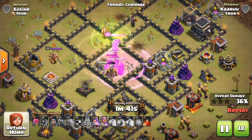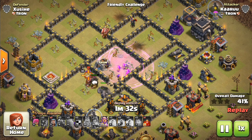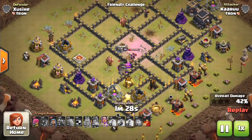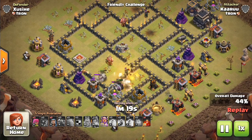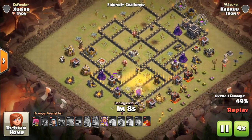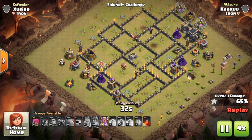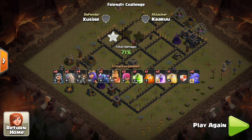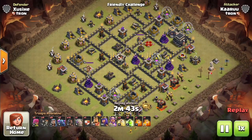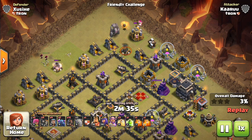Keep in mind you don't want to use a GoWipe Mass P.E.K.K.A. attack like this. I wanted to show this one first because it's something people might think to do — put down some Golems, some P.E.K.K.A.s, throw your heroes in, a bunch of Wizards. Also, don't worry about the Grand Warden I have as a Town Hall 9 somehow — it's just the mysteries of the developer build. The P.E.K.K.A.s are good at cutting through a base, but not in numbers more than three or maybe four. They cut through but leave an entire ring of defenses.